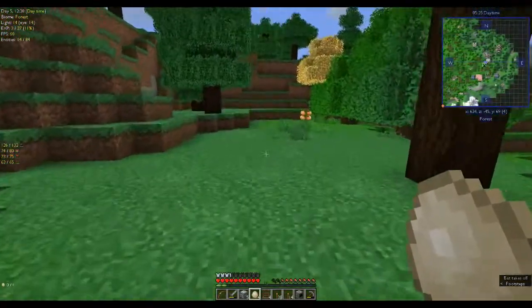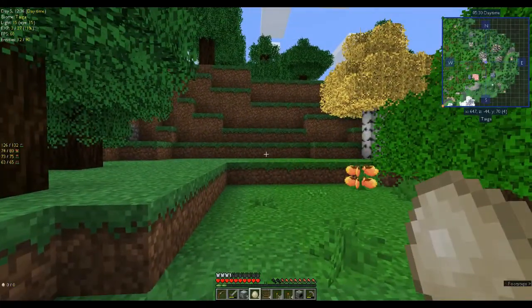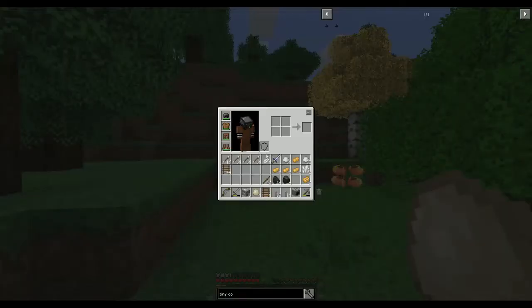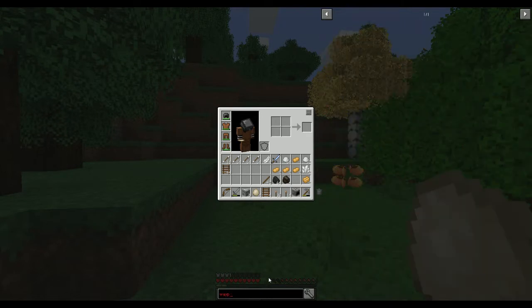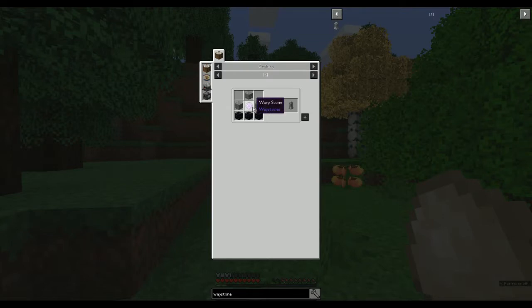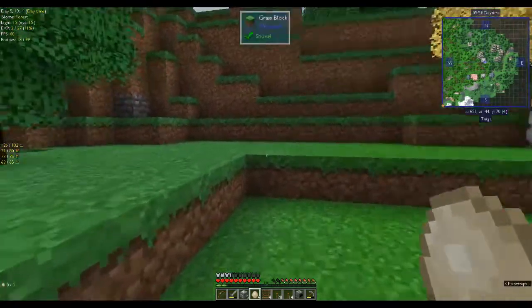We need to find water obviously, and also find some more villages. I need to look up what you need to make a waypoint — in some mod packs it's very convoluted. Waystone — you need an emerald, four ender pearls, and purple dye. Okay, that's not too bad.